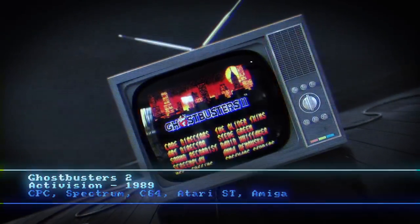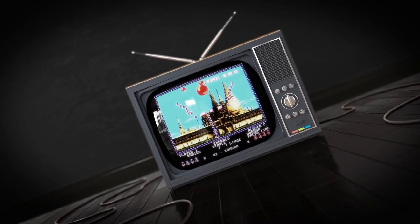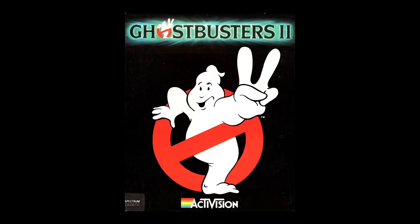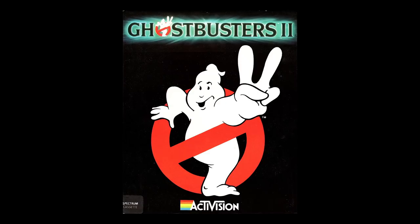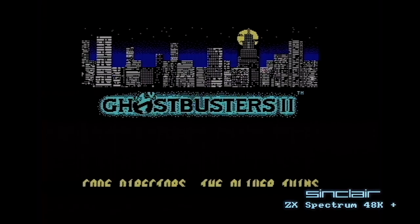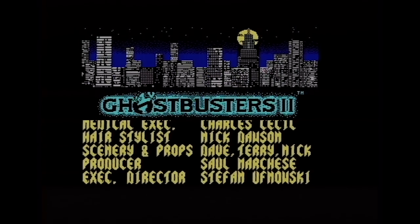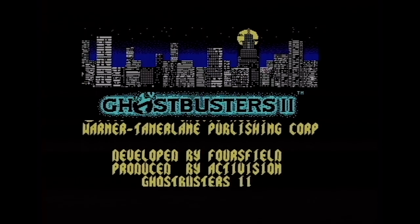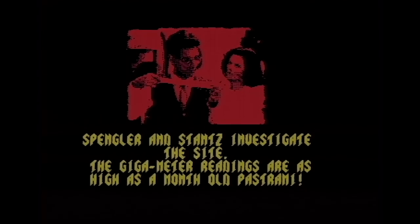Ghostbusters 2 — the follow-up to the smash hit original movie and the smash hit original game. Activision released the original version and they also released the sequel. Starting off on a brand new Spectrum 48K Plus — we have pictures of the 48K on Dan Dare 3, so let's do a little bit more 48K. The game opens with digitized graphics explaining the plot — Ghostbusters 2, it's like Ghostbusters 1 but not quite as good.